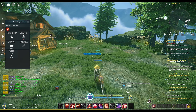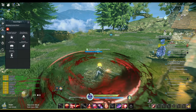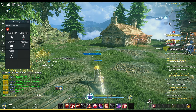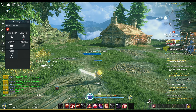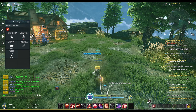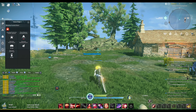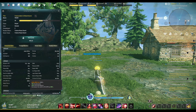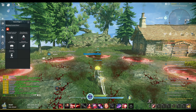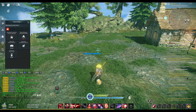Let's see what 158 attack speed actually looks like. Here it is at base 128 - if I do a shift dodge, you notice it's quite a bit faster than the regular speed. Notice that slight delay at base, but with the shift dodge it's pretty quick.